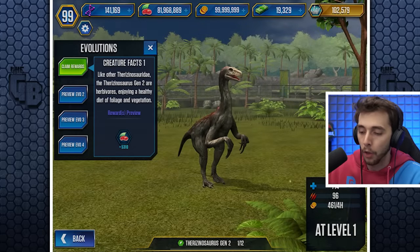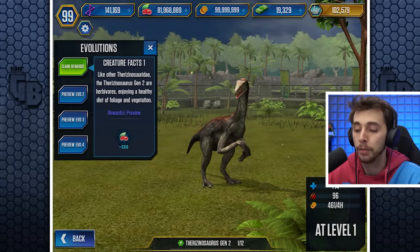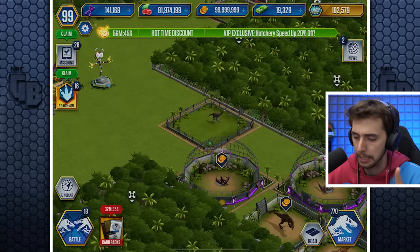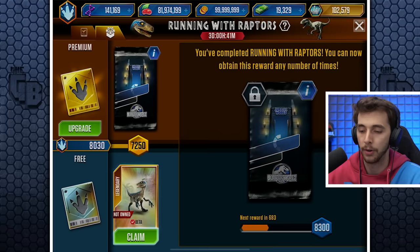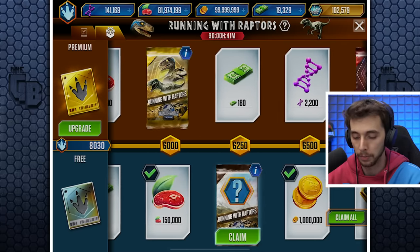What do we get? Like other Therizinosauri, the Therizinosaurus Gen 2 are herbivores, enjoying a healthy diet of foliage and vegetation, but not a balanced diet. And that's important - you've got to have balanced diets. Oh, we got this - we're only 270, 360, 90... Maybe we could even get it. If we go into here - wait, do I have it? Oh, I've got something else to claim. We've got another pack.